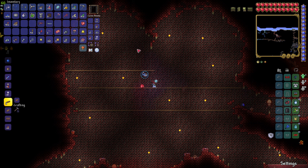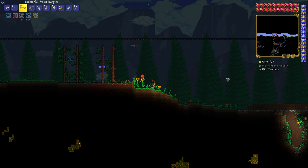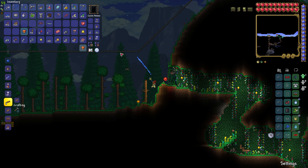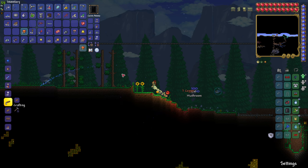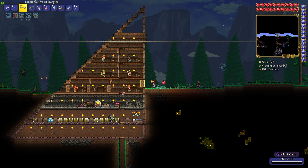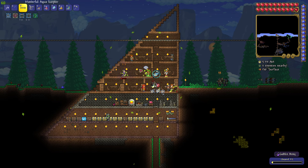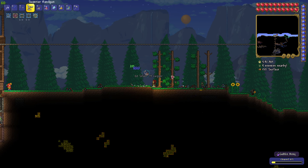We need to deal with the goblin army. Where is east — east is that way, right? So we're going to fight these goblins instead. These are kind of annoying. We'll also take this opportunity to grab some potions. Oh, there's a sorcerer — yeah, that is east!